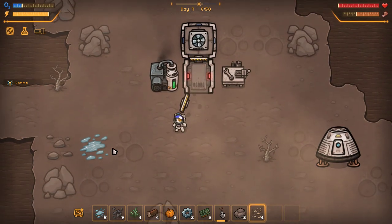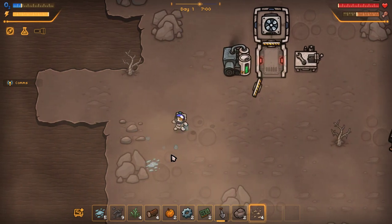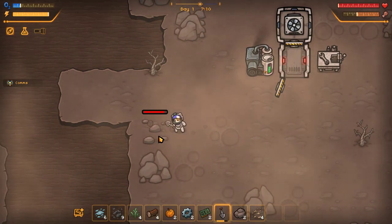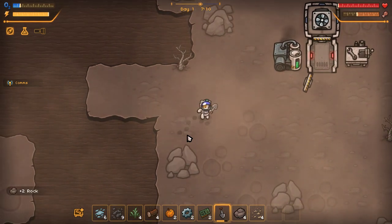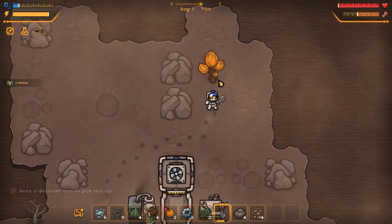We absorbed the base O2 into our tank, and we really need a lot more. It'll keep filling up as long as this thing is running. There's a green bar for the energy level in that thing. That's pretty good.